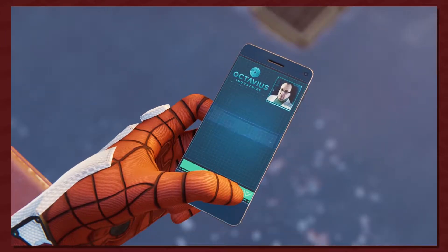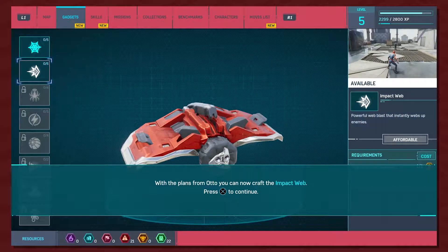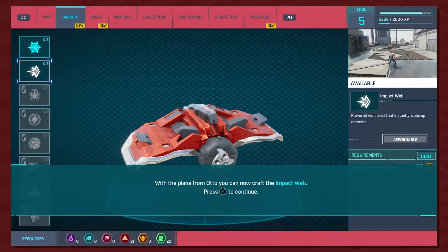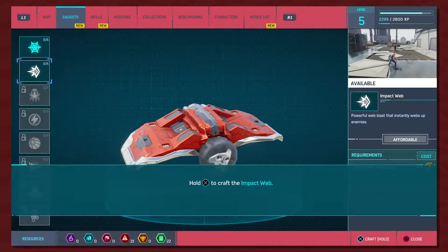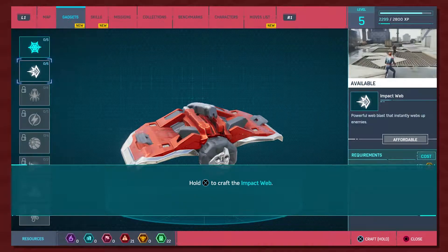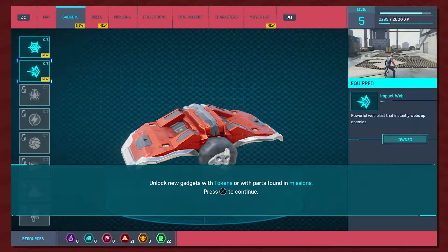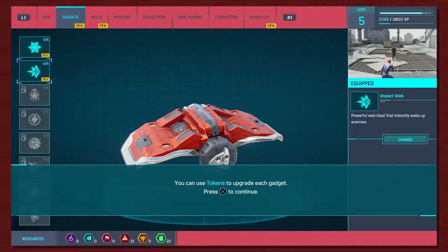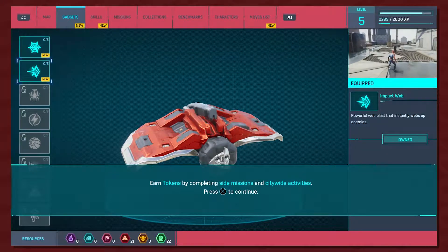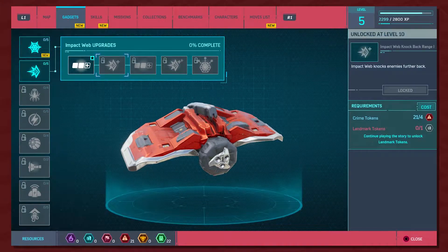Looks like he attached an idea for a Spidey gadget, man. But doesn't Octavius become a bad guy? Oh, soon. Okay, with the plans from Otto you can now craft the impact web. Press X to continue. Hold X to craft the impact web. Impact web unlocked! Unlock new gadgets with tokens or with parts found in missions. You can use tokens to upgrade each gadget. You earn tokens by completing side missions and city-wide activities.